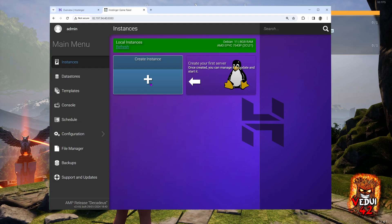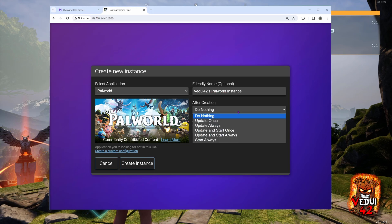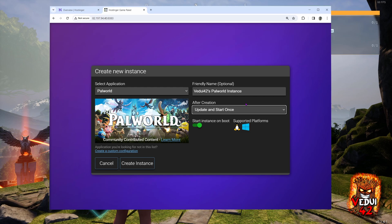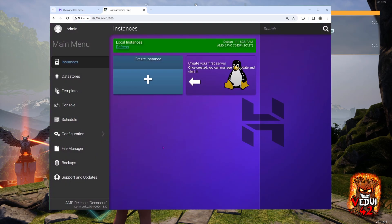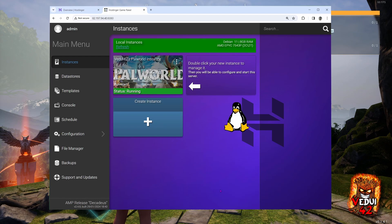You can set up a number of servers and use them as long as the active running servers don't exceed your available resources. So we create the instance, we select Palworld as the application, we name it VB42's Palworld instance. We're also going to have it update and start once — that will make it so that once it's been installed, it will update to the latest Palworld server software and start it. We're also going to leave it ticked to start instance on boot, meaning that when the VPS is restarted for any reason such as maintenance, it will also start up this instance and thus the game server. As we click create instance, it will work in the background and download and configure everything. And you're now the proud owner of a new little baby Palworld server.